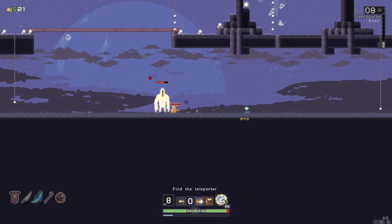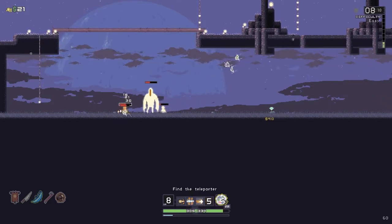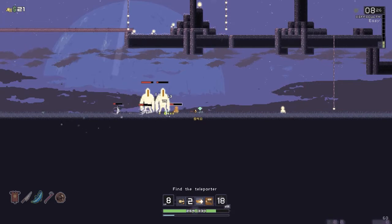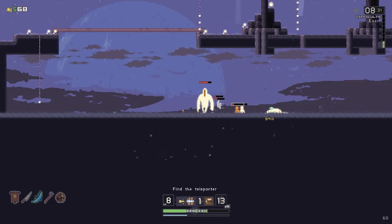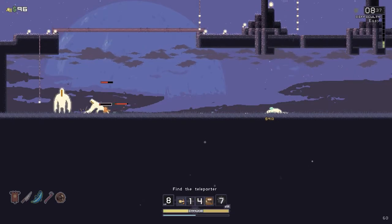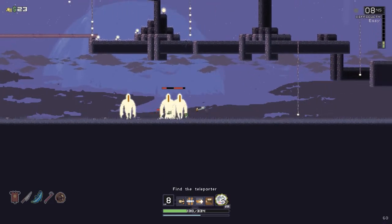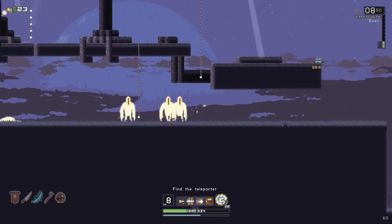We've got some different monsters in this realm. The story is you're crash-landed on some planet somewhere, and all of these power-ups that I'm picking up are like things that were on my ship already — things that I was transporting on my ship. I have a drone now. It's healing me. Very helpful.